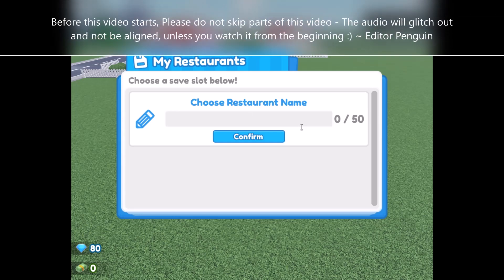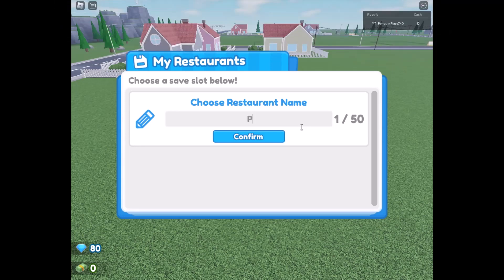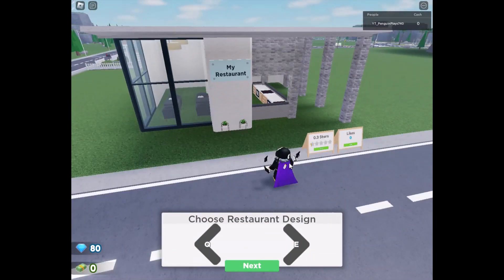What is going on guys, it's penguinplay740 and today we are playing Restaurant Tycoon 2. The first thing we have to do is choose our restaurant name. I think it's just sensible to put 'The Penguin Restaurant.' We confirm that and then we get to choose the restaurant design.